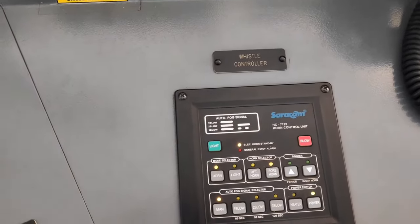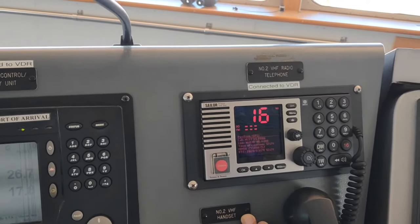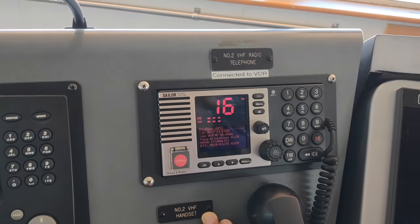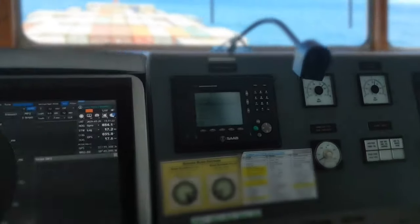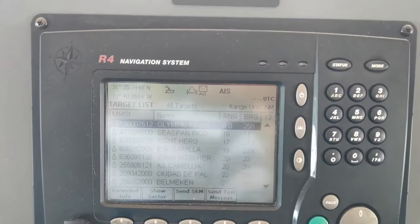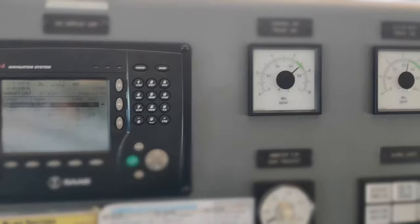And what is this? Whistle control. This is VHF — we have three VHF units. This is everyday common use: we call the port control, other ships, the pilot — everybody. This is the AIS, the automatic identification system. It gives us other vessels' AIS information, which is very helpful for navigation — we can see the other vessel's name, call sign, and speed.